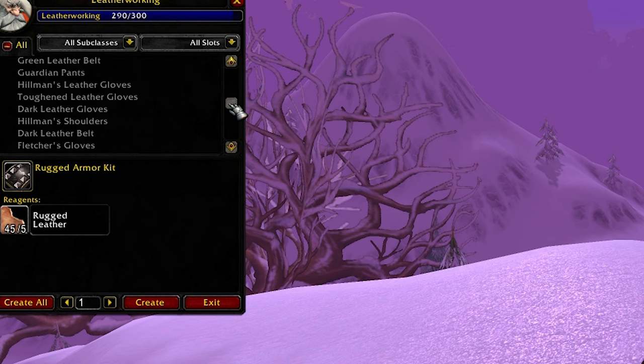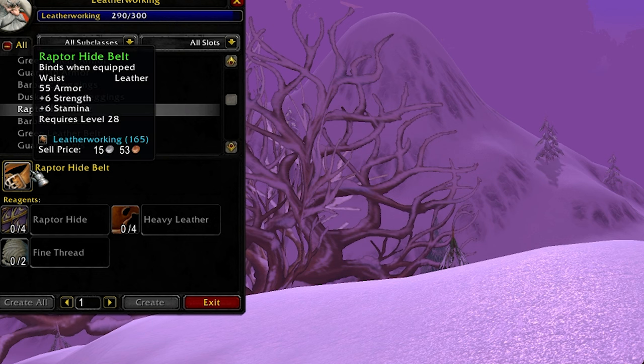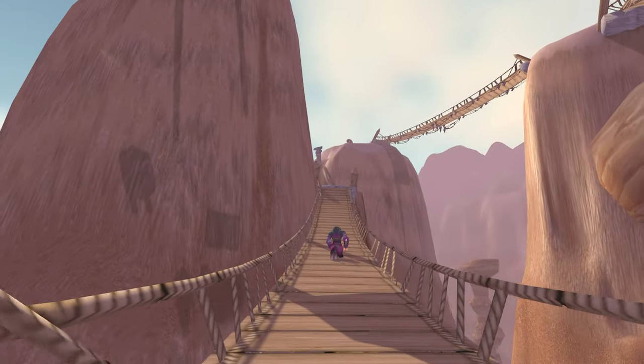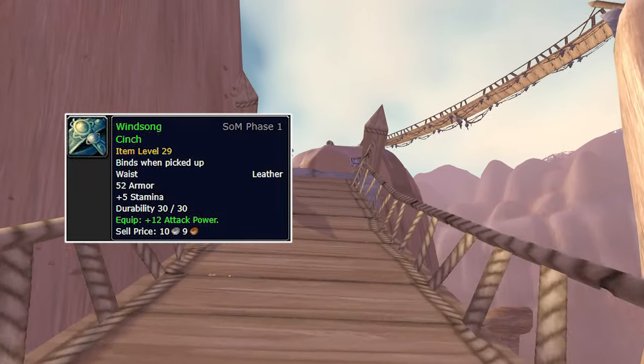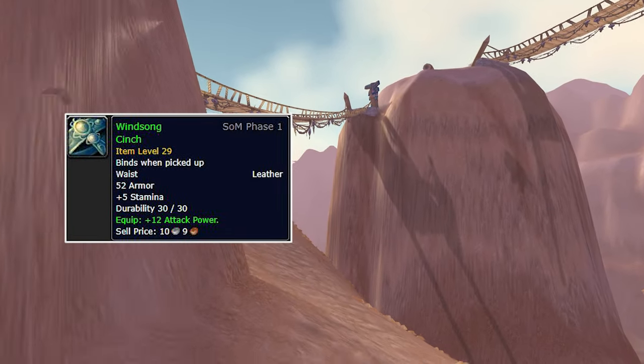For your belt, a really good choice is to find a skilled leatherworker and have them craft you the Raptor Hide Belt. Despite this item being leather, it still gives a fair amount of stamina and strength. For the Horde faction, there is the quest Free at Last, which will generously reward you with Windsong Cinge. The quest starts from Cotto Windsong.